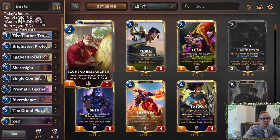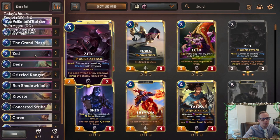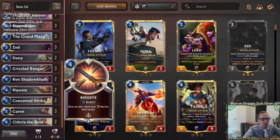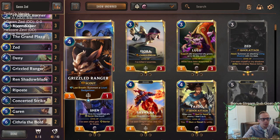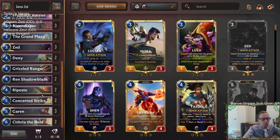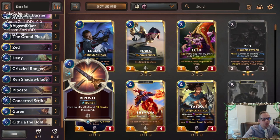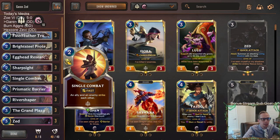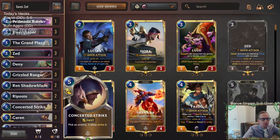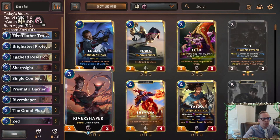We have Fleet Feather Tracker, Bright Steel Protector — that's always a good combination. These kinds of decks can run out of cards; they don't have the most card advantage, so having cards that create other cards is important. We have Egghead Researcher creating some dragons for us, and obviously the Shadow Blade creates Shadow Fiends, giving us extra juice toward the top end. We also have similar spells to a Shen Fiora deck: Riposte, Deny, Sharp Sight, Single Combat, Concerted Strike. River Shaper is in here to draw those spells for card advantage.